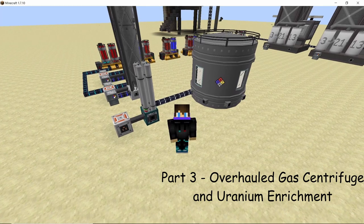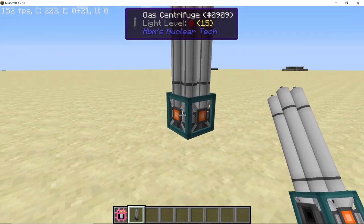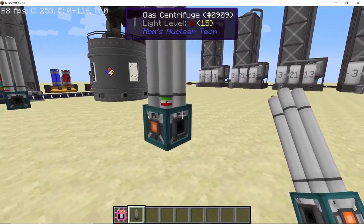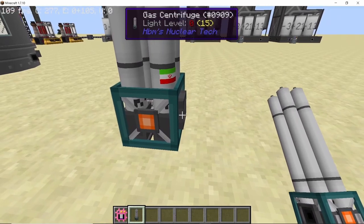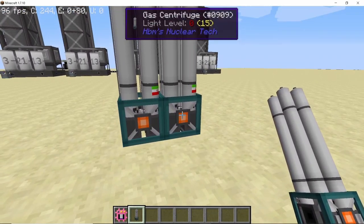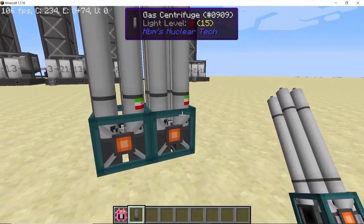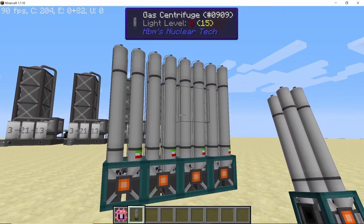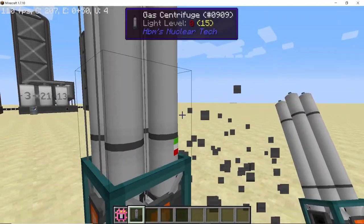Now let's take a look at the new gas centrifuge and the new uranium enrichment method. The new gas centrifuge has three sides for input where power and gas can go in, and behind it one slot where it can output gases. Importantly, if you place another gas centrifuge directly adjacent to it, the second centrifuge can accept its input from the output of the first — so they share their gases. A third one can take input from the second, and so on.